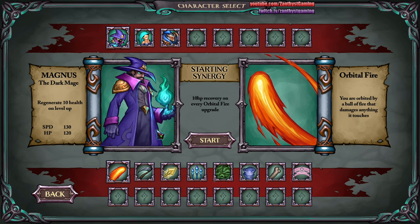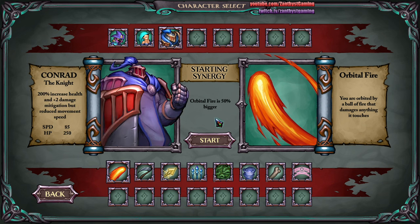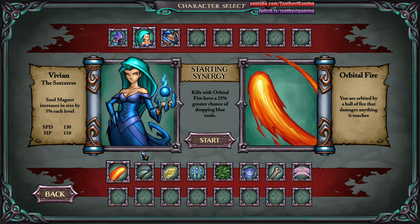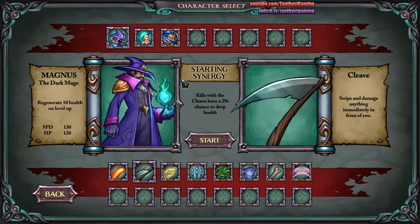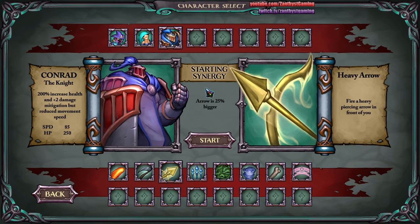He's built around self-recovery — regenerates 10 health on level up as well. This guy is built around making things big, so his orbital fire is 50% bigger; he has extra health, extra damage and mitigation, but moves slower. They each have their own unique take on different things and are all kind of similarly themed, but there are some differences.